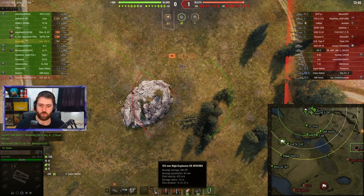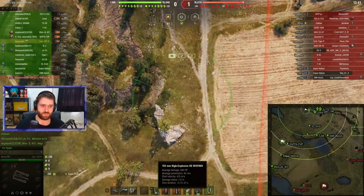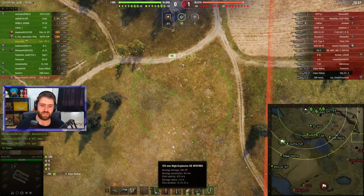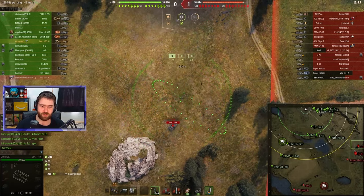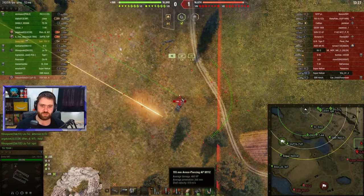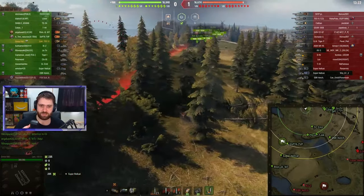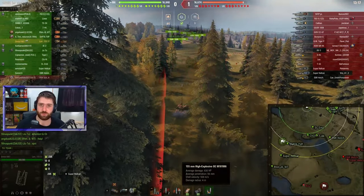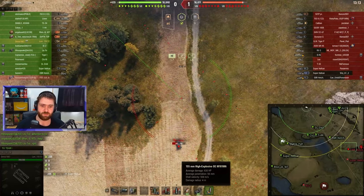The 155.51 has 680 penetration damage if you penetrate, and 45mm of penetration. It has 12 to 27 seconds of stun time, and a 7.6m damage radius on the stun shells. It also has AP rounds with 460 alpha damage and 268mm of penetration. And damage rounds which do not stun — they do 830 damage and 56mm of penetration.